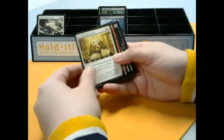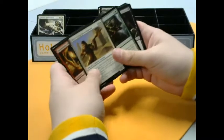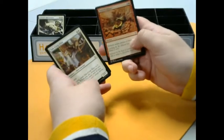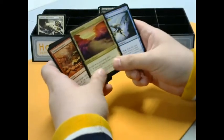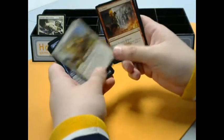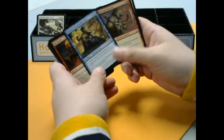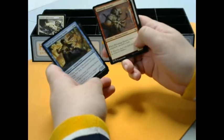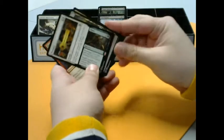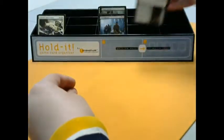We got Forsake the Worldly — another versatile cycling card. Pathmaker Initiate, some more Exert cards, and some big bugs. Can't have a Magic set without some big bugs. A nice desert version of your Shimmering Grottos. We got Bifurcate for one of the uncommons, Vizier of Tumbling Sands, Blood Rage Brawler, and Prepare to Fight for the rare. Solid rare — a lot of words on it, all in different directions, but a pretty sweet card nonetheless.